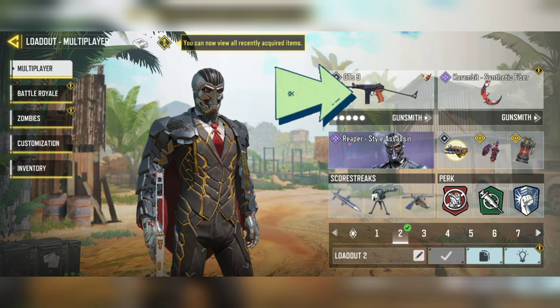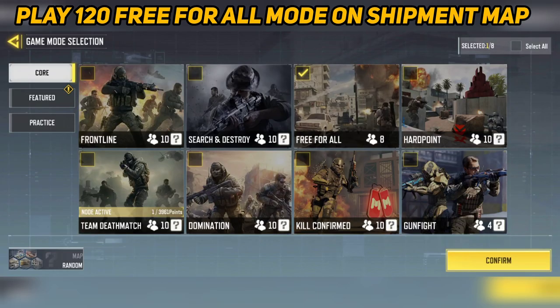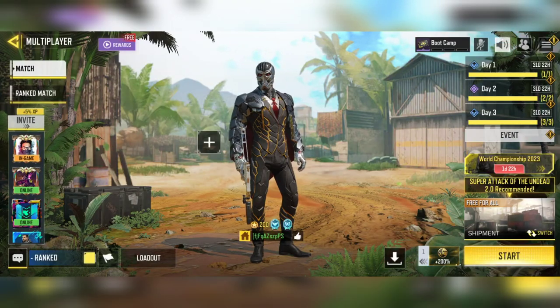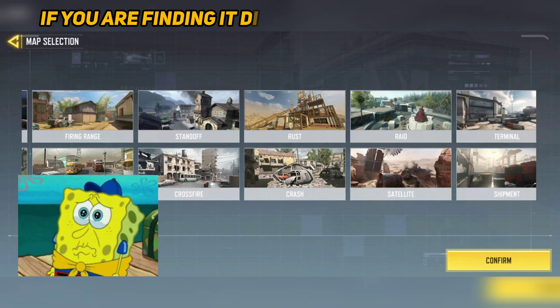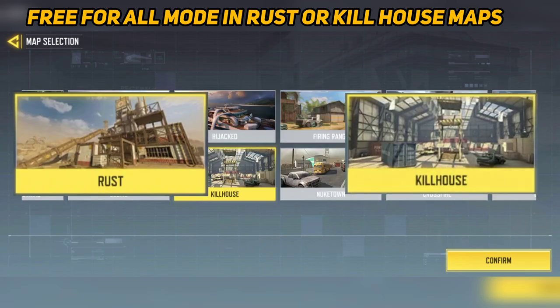First, you select the gun in your loadout for which you want to unlock the diamond camo. Now play 120 free for all mode on Shipment map. If you are finding it difficult on Shipment map because of other try-hard players, you can play free for all mode in Rust or Kill House maps.